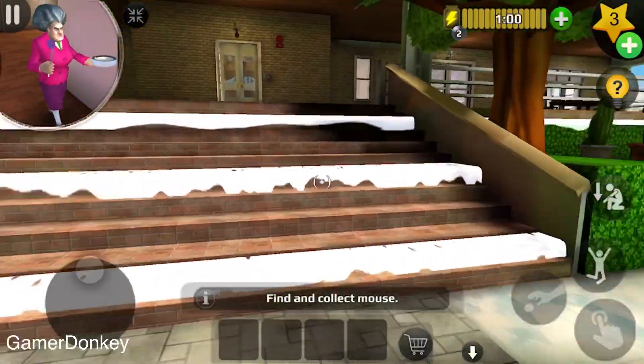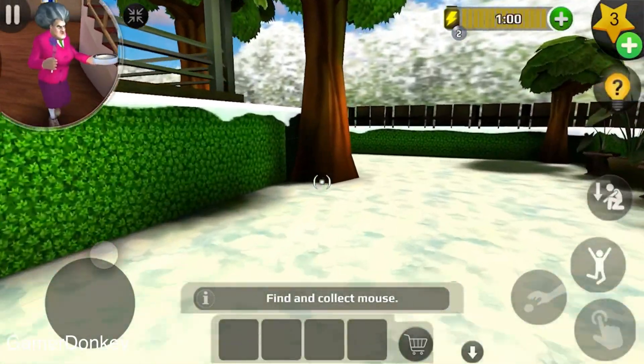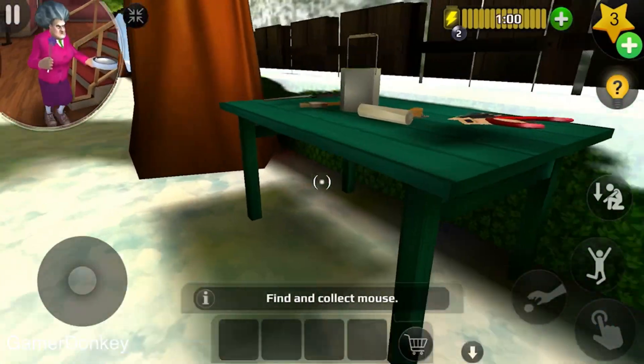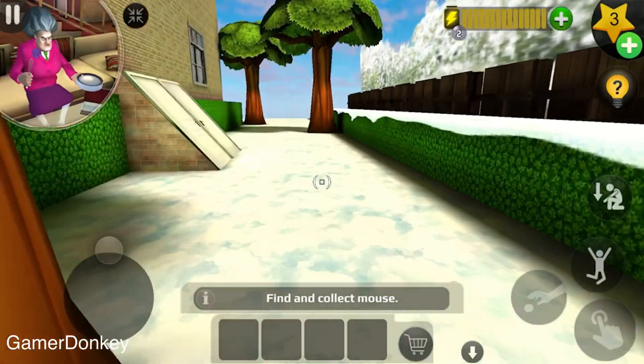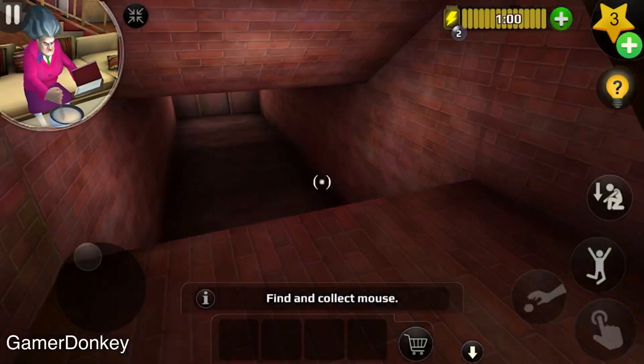What we've got to do here is we need to get rats trapped. So we've got to find a trap, we've got to find cheese to trap the rats, and then we've got to place it to scare her. So we need to get into the kitchen to get cheese.